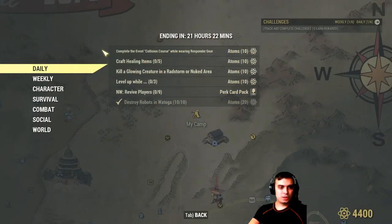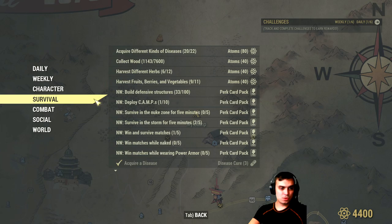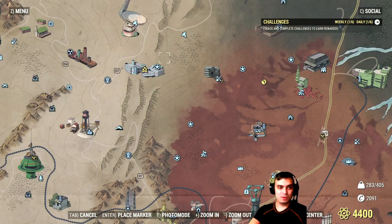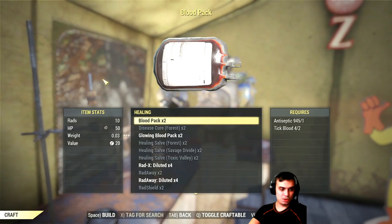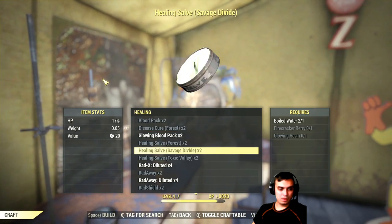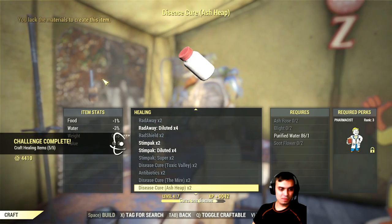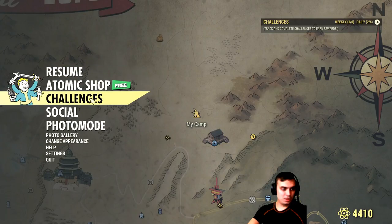The next challenge you can complete super easy is crafting healing items. For those who are new — if you don't know where Flatwoods is — you gotta kill those 10 robots over there. Now we gotta create some healing: navigate to the chemistry station, go to the healing menu, and create some blood packs. Don't forget to turn on your Chemist perk card so you can get double results. Quick 10 atoms.